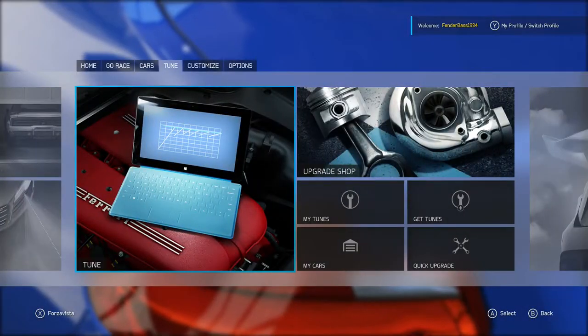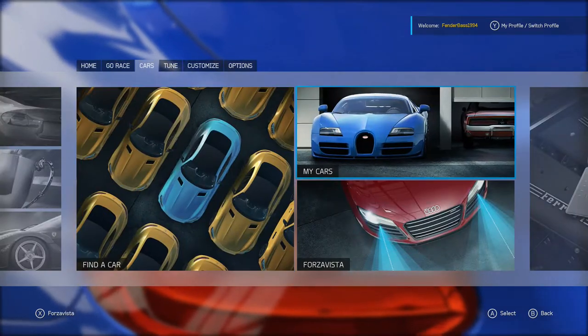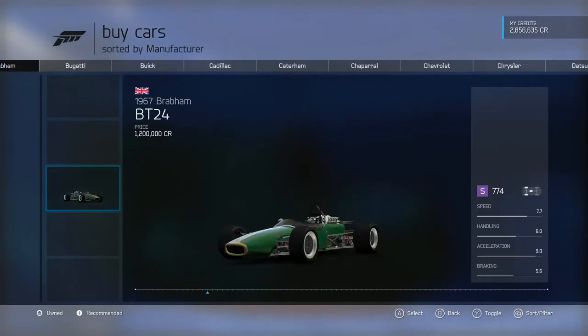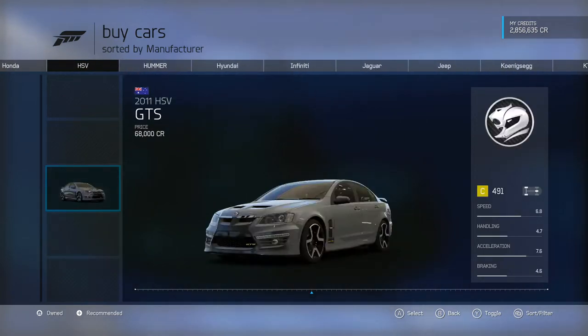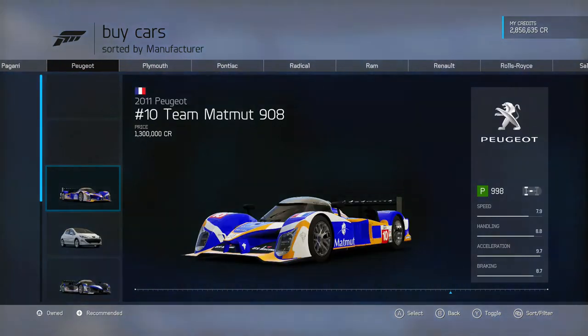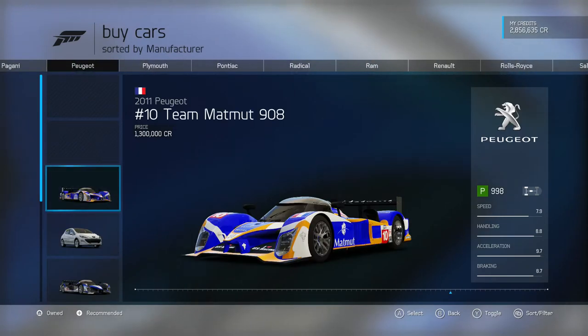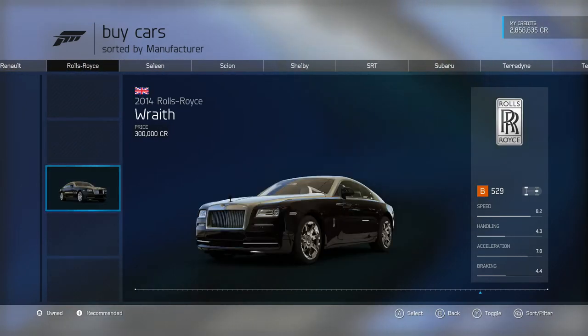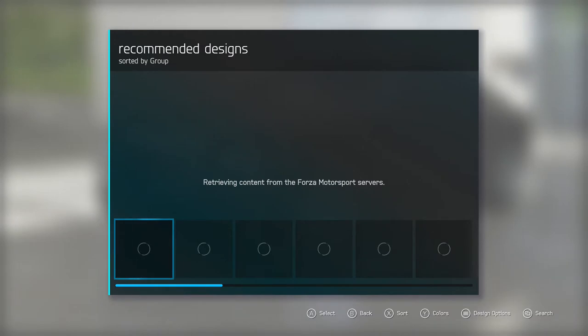Today what we're gonna do — I've had an idea — we're gonna buy this Rolls-Royce Wraith and I think we're going to do like a max power build or something, might do a drift build. I know some people did it on Forza 5, so let's get right into it.